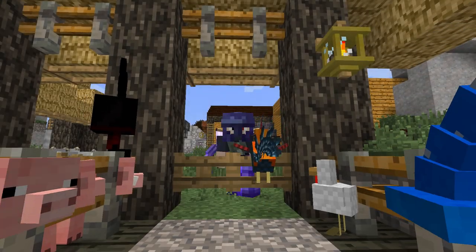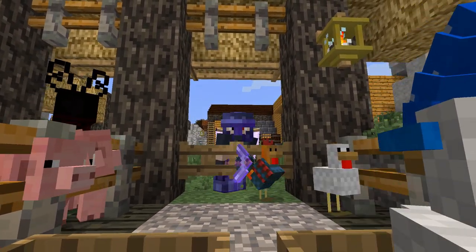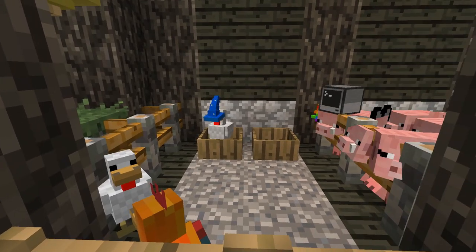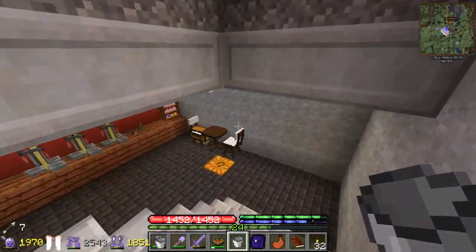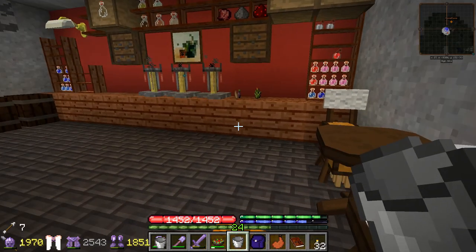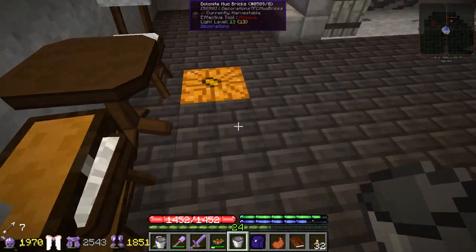Hello everybody, this is Etho. Welcome to another episode of the Terra Firma Punk. So in the last episode, we went exploring and we found ourselves a few little chickens here. So we brought them back home. We're trying to make friends with them so we can get their feathers and their eggs and all their goodies. And last episode, we kind of broke the game a little bit. We used our bucket to move lava around and we made a portal to the nether and just did a bunch of stuff I don't think we're really supposed to do in this mod pack.